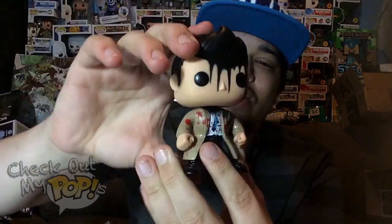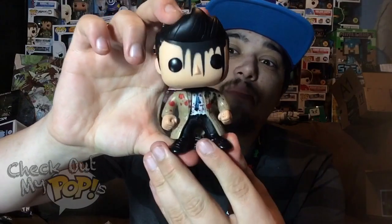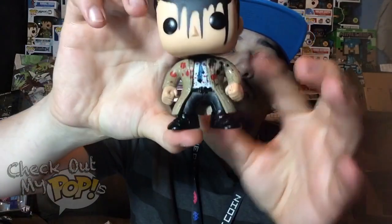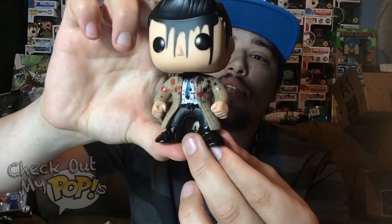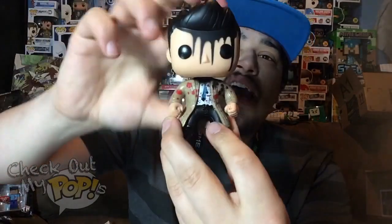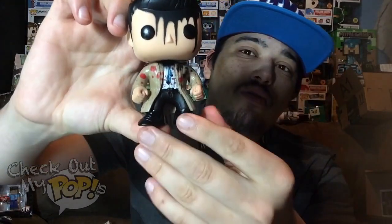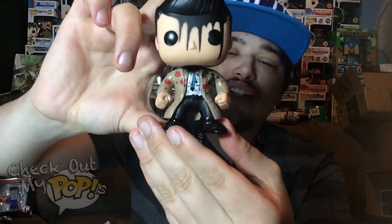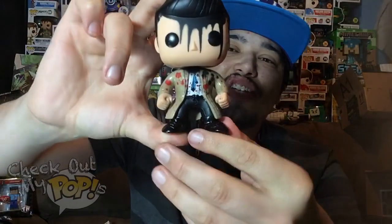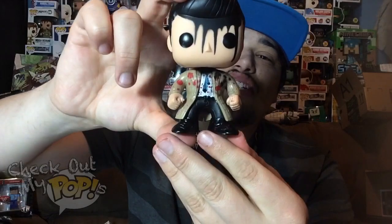Now let's talk about the paint job. There's actually a lot of paint on this figure. His clothes are all painted separately and look very good. His hair and eyes have no overlapping paint. They added some black ooze coming down on his face, which of course has to do with it being the Leviathan version of Castiel. You'll also notice some black spots and blood stains on his shirt — they did a really good job with the paint.